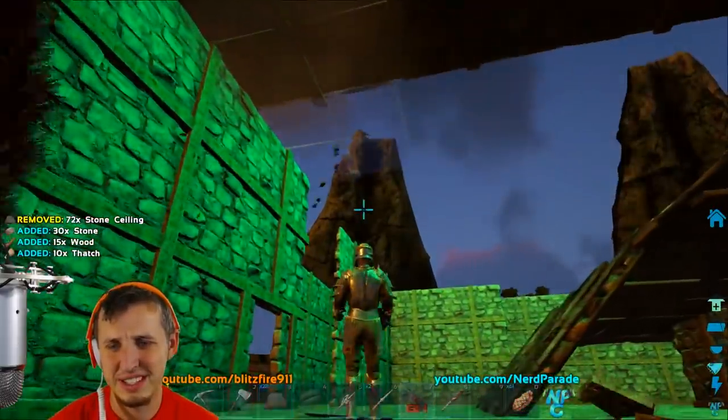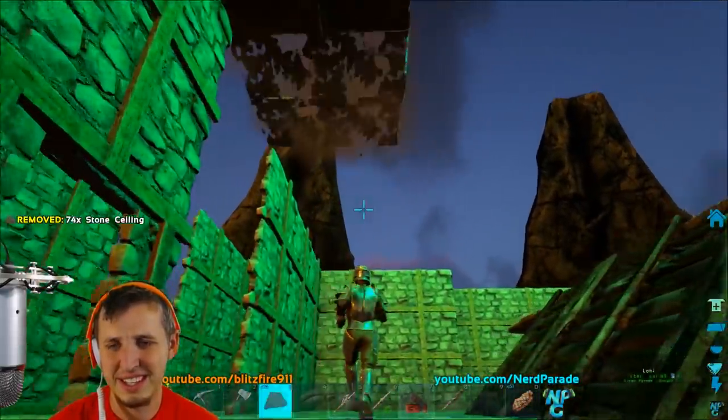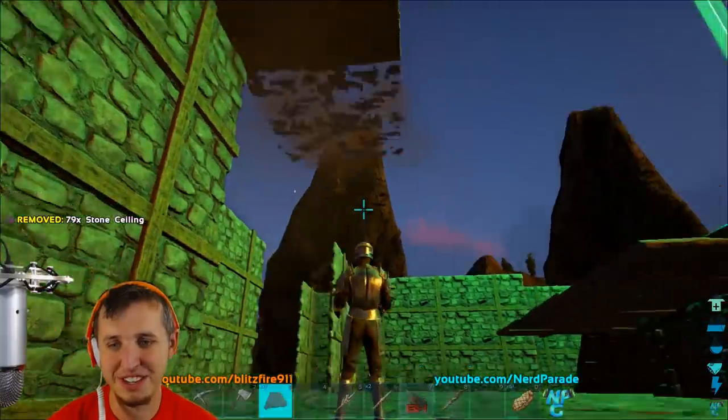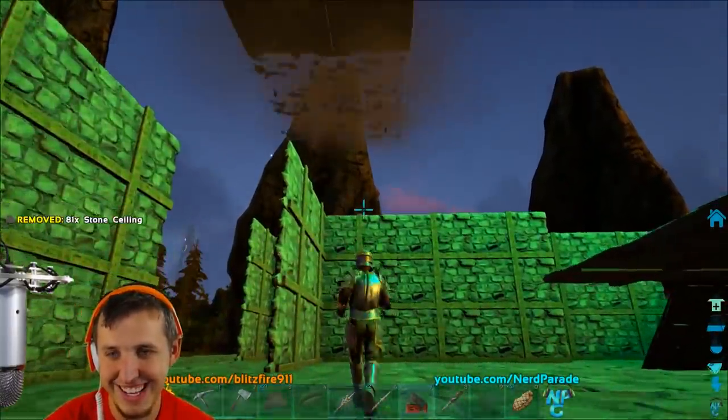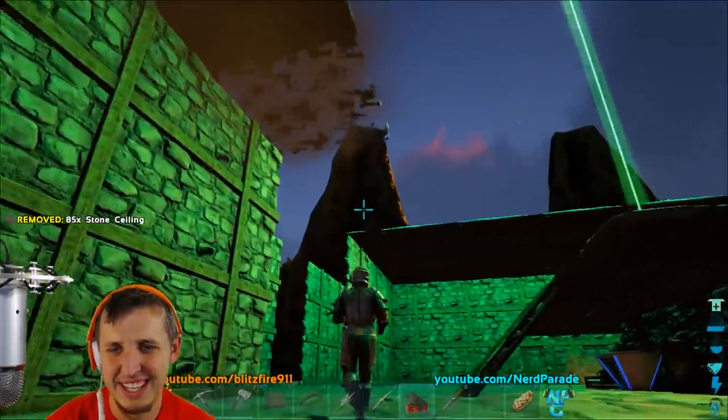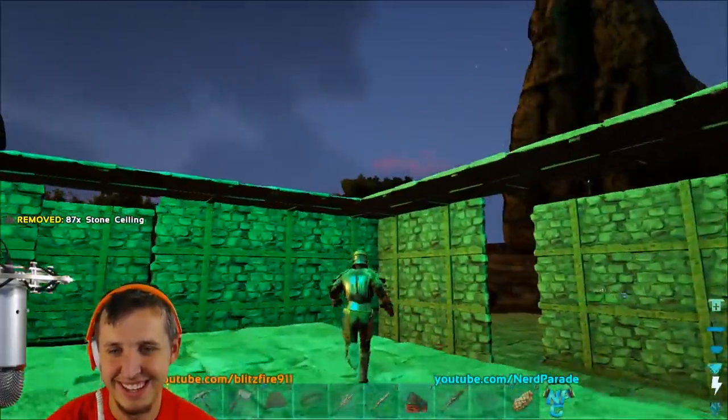This man Stefan is trying to troll. There are battles in the base — nobody's getting anything done. I said we're out farming, I couldn't have been more wrong. Some of us are out farming. Nobody farms anymore — they just throw spears. This is Nerd Parade tribe life. This is where the magic happens.